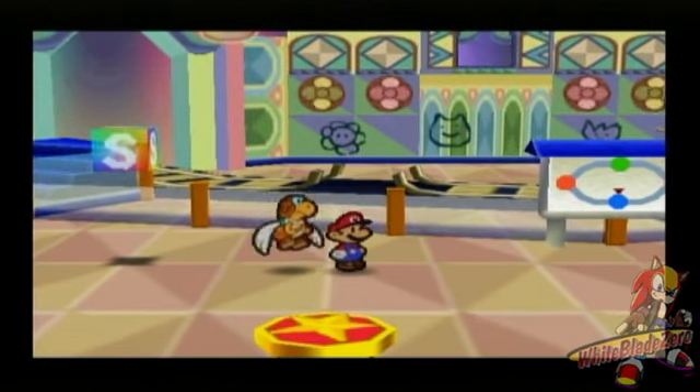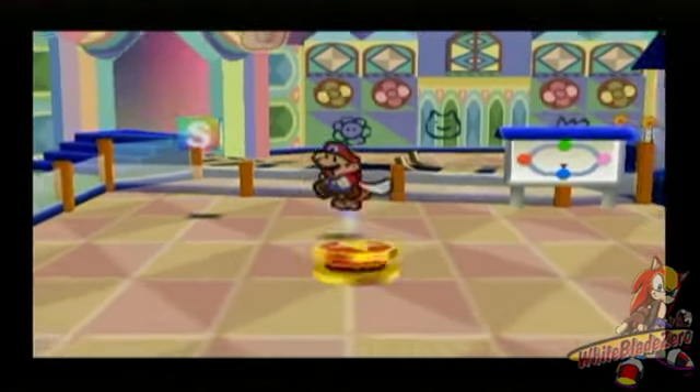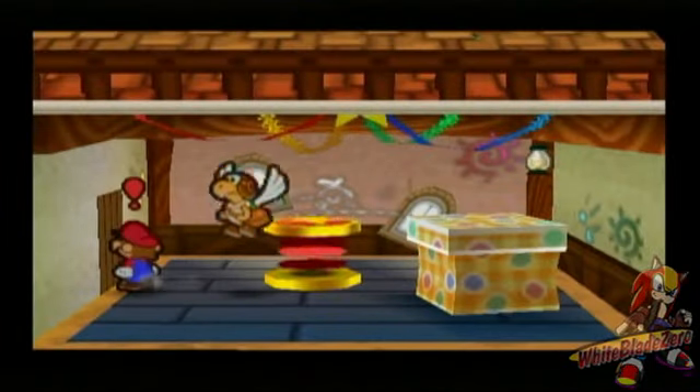Right now we got the Storm Room Key, which we got from the other side of Blue Station. So we're out of here — we got to leave the Toy Box.